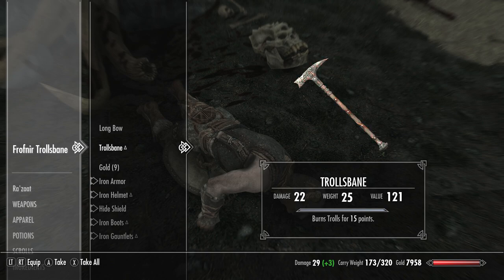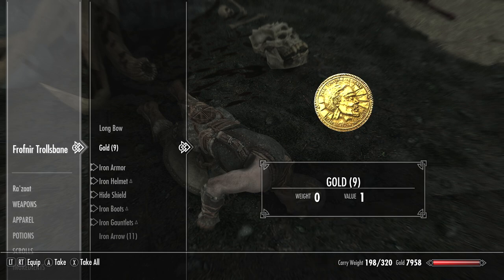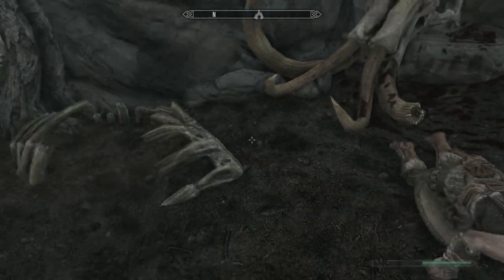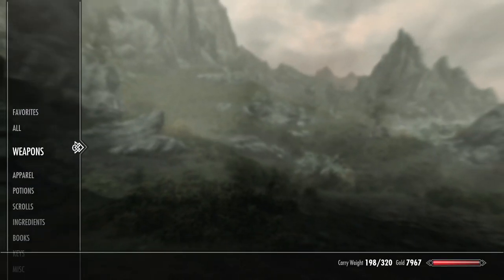And Frothnir Trollsbane has Trollsbane, which, if I remember correctly, is one of the unique weapon enchantments in the game. Burns Trolls for 15 points. So we're going to take that, and we're going to grab his Iron Arrows as well. Let's put it to good use, shall we?